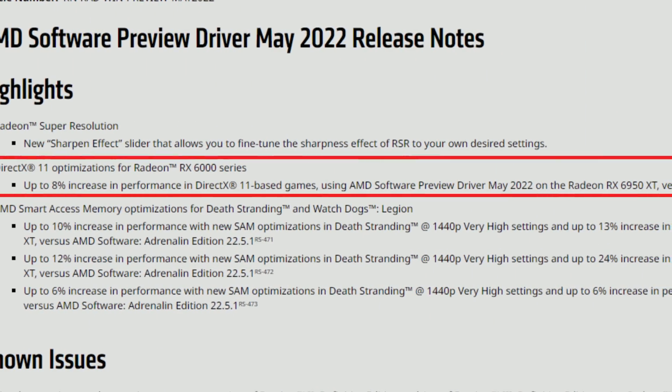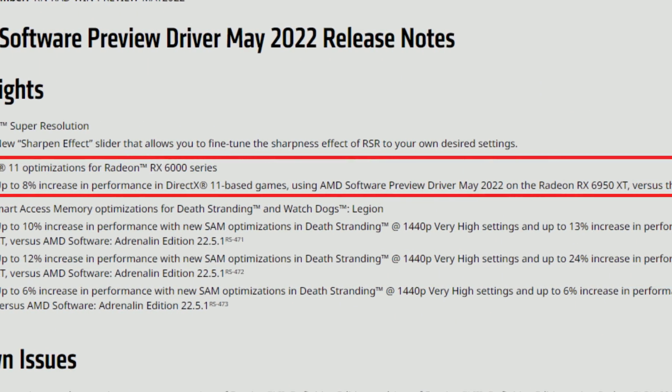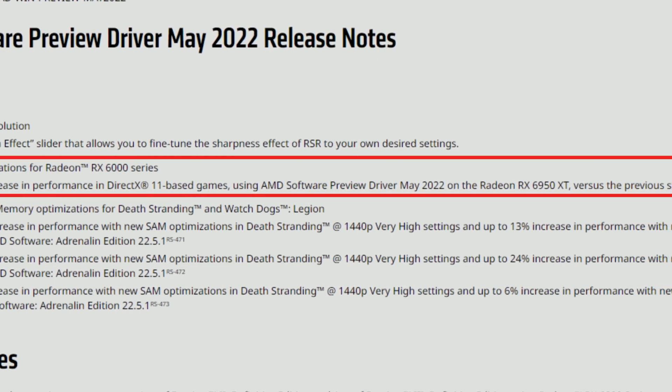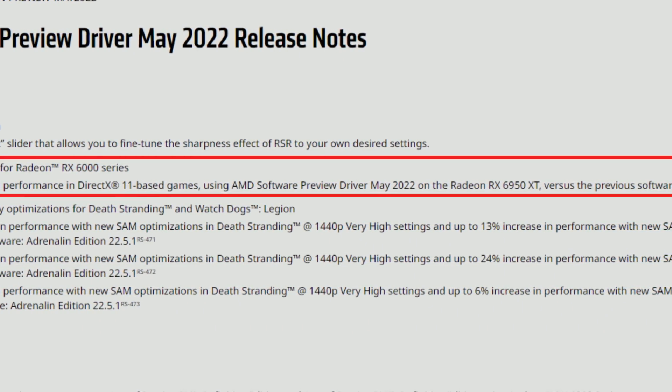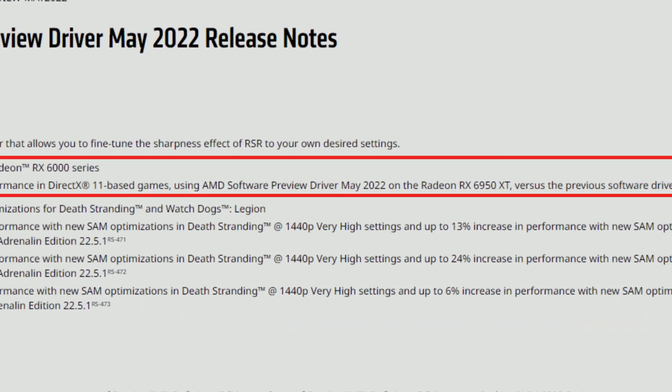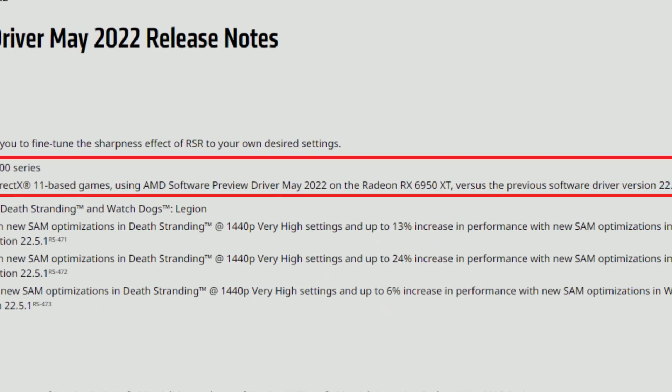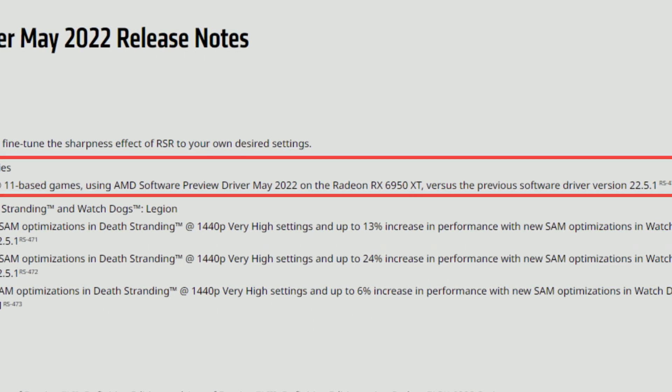Now, the start of the show: DirectX 11 optimizations for Radeon RX 6000 series. Up to 8% increase in performance on DirectX 11 based games using the AMD Software Preview Driver May 2022 on the Radeon RX 6950 XT versus the previous driver version 22.5.1. And it's not just 8% — in some cases it is way more than 8%.